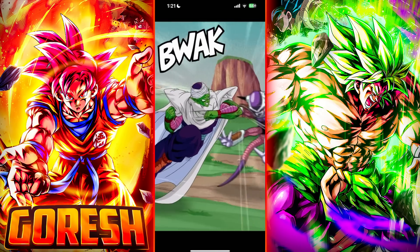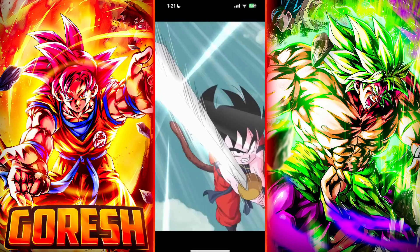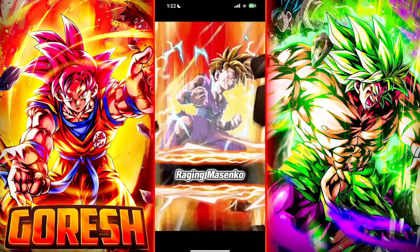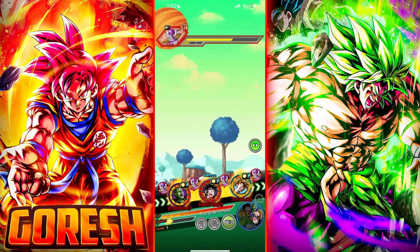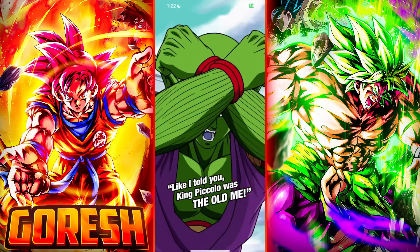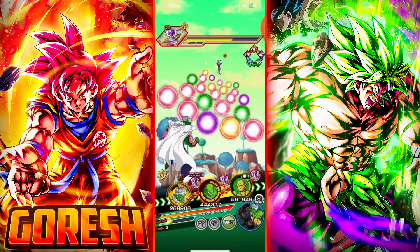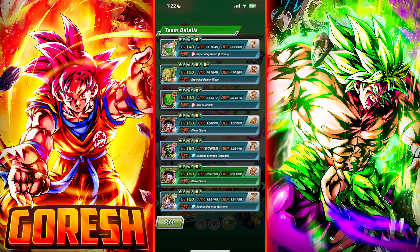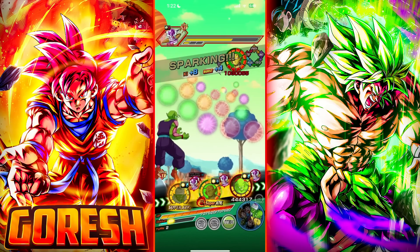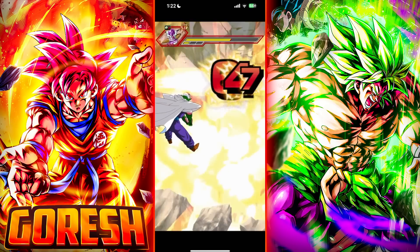I probably should have put Gohan in slot one just to take a few more hits. There's the additional - he has a chance of additional super tied to his intro. They're only getting hit once here, which isn't great, but this Frieza isn't going to attack a million times in the first phase. I want to get Piccolo stacked up. As long as he gets a reasonable amount of supers before we get to the end of the fight, he should be fine.